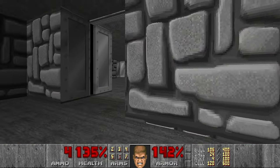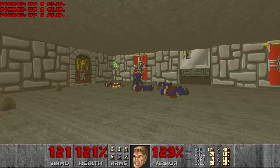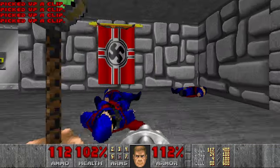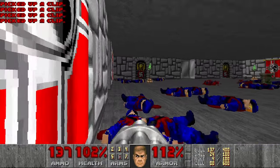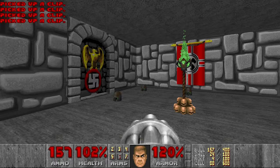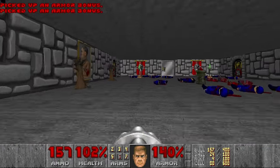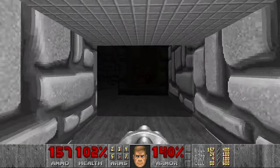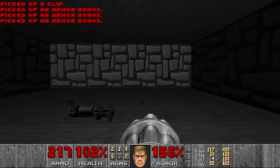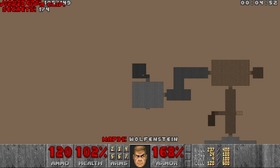I think we can use the BFG. Let's grab all the bullets and the armor. I think each armor gives you four armor points, because of how it was in Wolfenstein. And now we have the plasma. This is not a secret by the way — I don't think this level has any secrets.